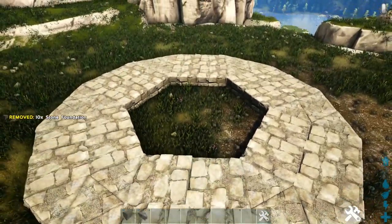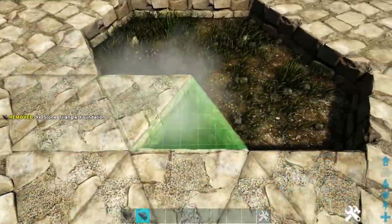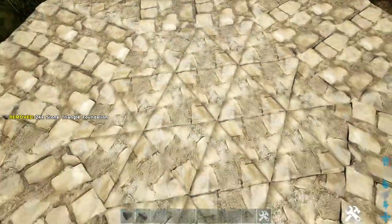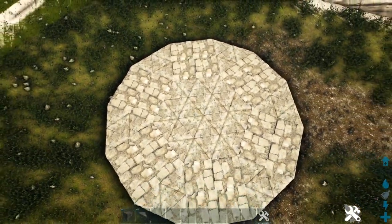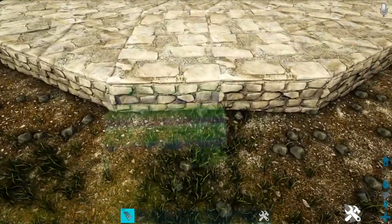Now we'll go ahead and fill in the center portion with stone triangle foundations. This will complete our foundation. Go ahead and switch all those regular stone foundations to block. Next, we're going to go around our entire base and place a stone stair in front of each foundation.